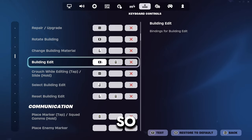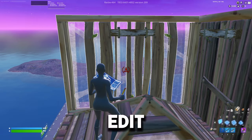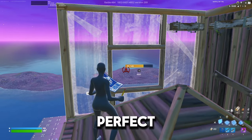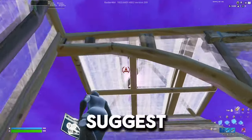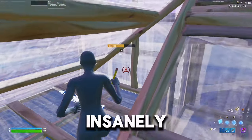Mine is E, so I also change my select edit bind to E. When you try to edit, it automatically deselects the build, so when you're trying to edit you have to perfect the timing in order to edit. I suggest you use this in your warm-up because that's what I did and it increased my editing speed insanely fast.